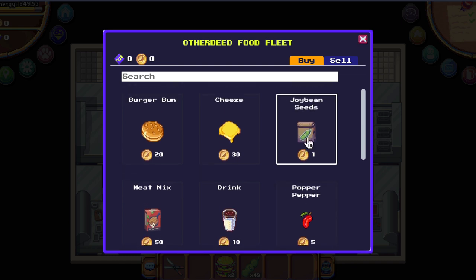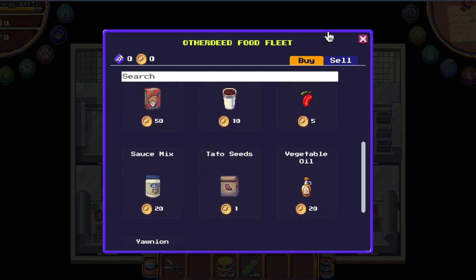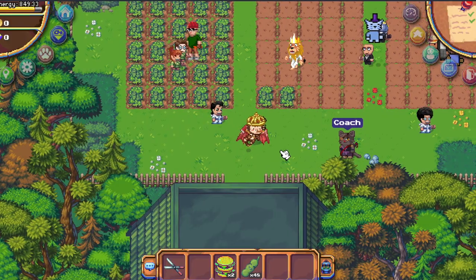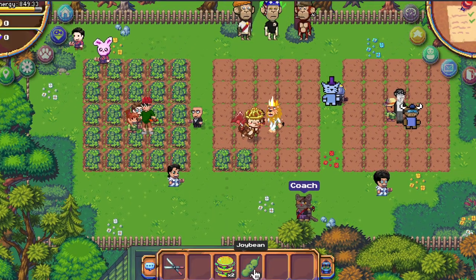Go to this shop and buy joy bean seeds. This is the most efficient way to turn energy into the token Nana that you need to buy all the other ingredients.